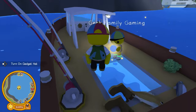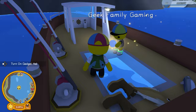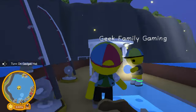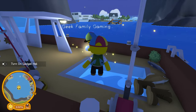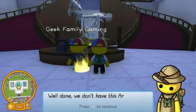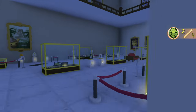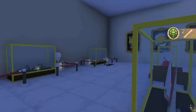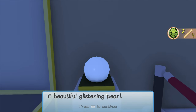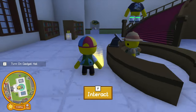My son got it! I got the seaweed, he got the artifact — it looks like a pearl. Let's go return this one to the museum. "Well done, we don't have this artifact yet. A beautiful glistening pearl." Alright, two out of four!